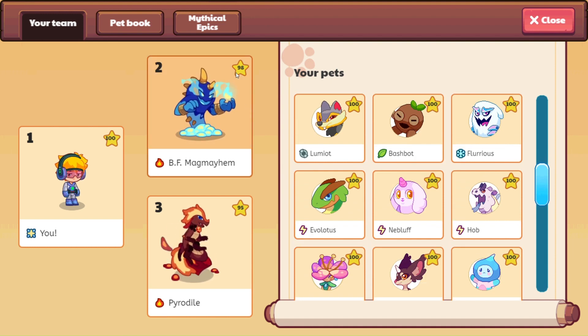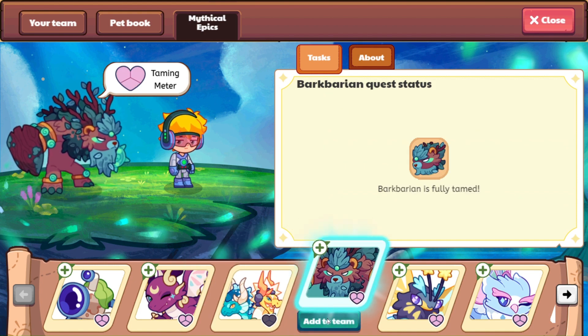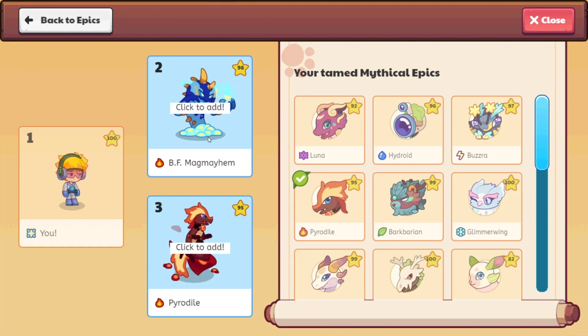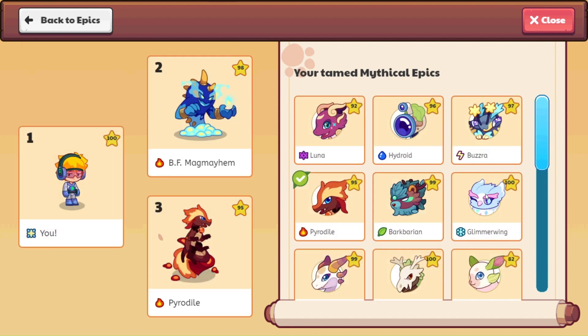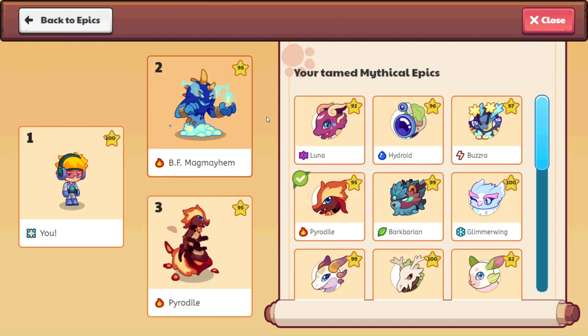Now I want to take a look at the Mythical Epics because I was a little surprised with them. To get there, just click 'add to team' and then click over to Barbarian. Griff Room and Glimmer Wing are the only ones I have at level 100, so these are the easiest for me to talk about. Glimmer Wing is super fast — 820 for speed. Health is okay, and power and defense are kind of on the lower side. Speed is going to be Glimmer Wing's thing; she should be going first in most of the battles she gets into.